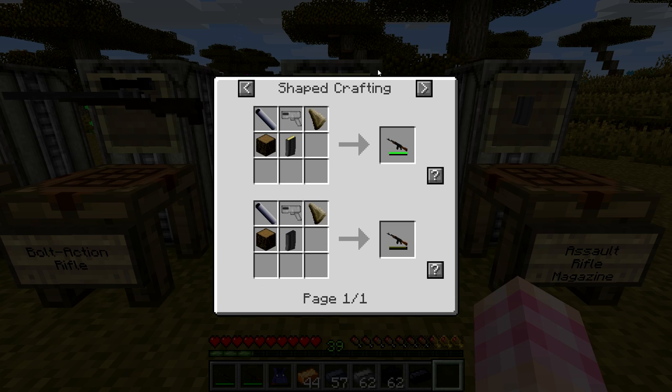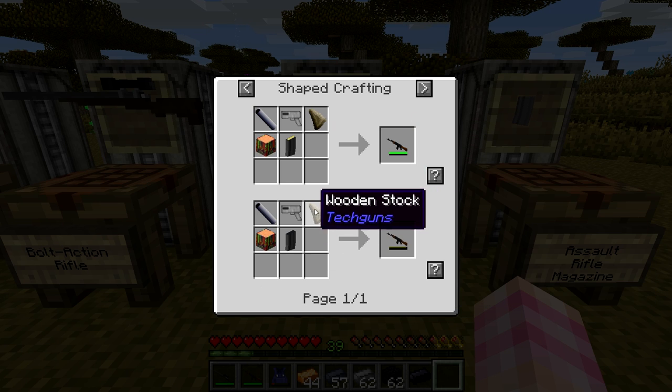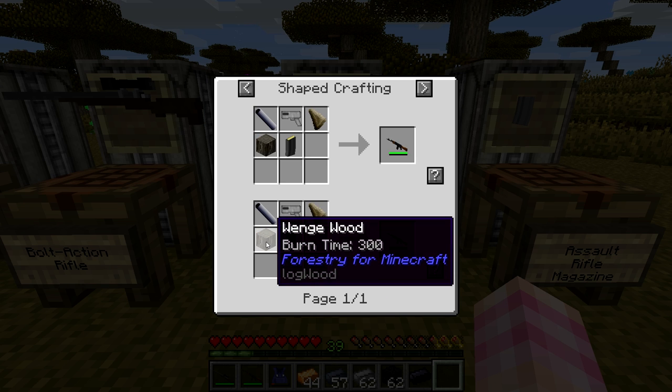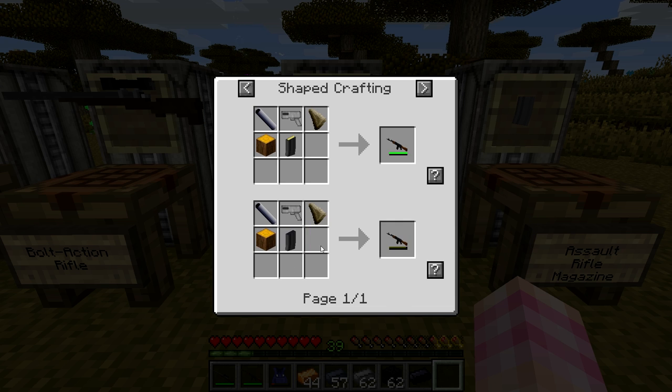To make yourself a Kalashnikov, you're going to need a wooden stock, an iron receiver, the hardened steel barrel — so the same as the bolt-action — but instead of a scope bit on top, you need a log of some sort of wood, doesn't matter what, and the assault rifle magazine. Now, if you put an empty one in, it'll start out empty. If you use a full one, it'll start out loaded. That's the only difference there, so it doesn't matter which one you use.